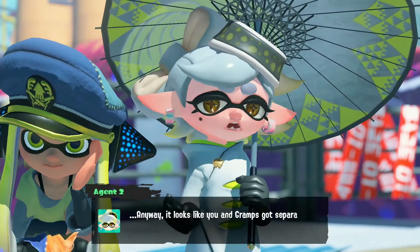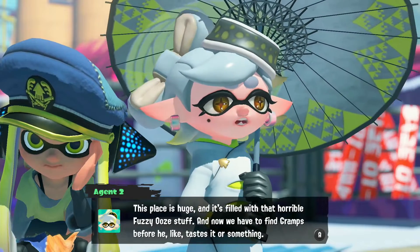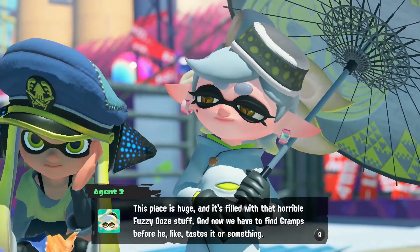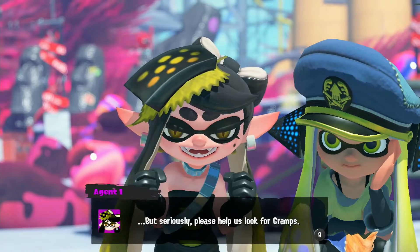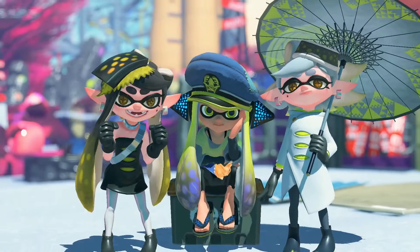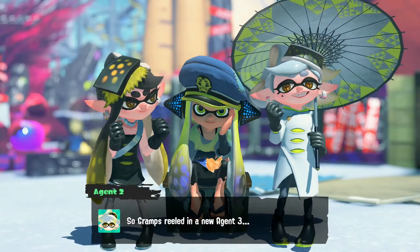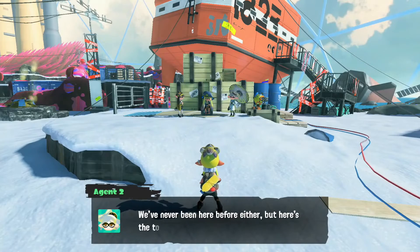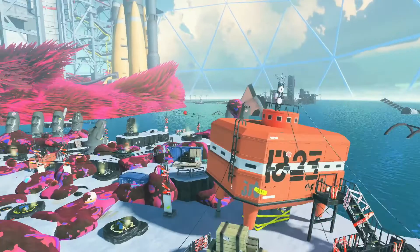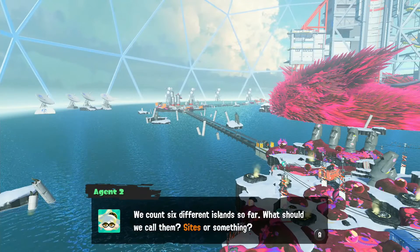These two cousins have a new recruit. You and Gramps got separated in the fall — this place is huge and filled with that horrible fuzzy ooze, and now we have to find Gramps before anything bad happens. Please help us look for Gramps! Gramps is really counting on you, Agent 3 — I'm glad to have you. We've never been here before. We think this place is called Alterna — who knew it was beneath the crater this whole time? We count six different islands so far.